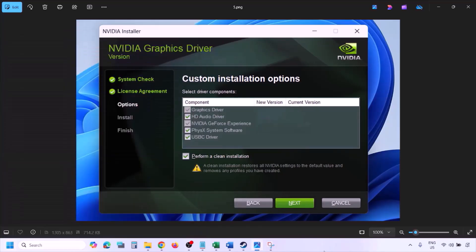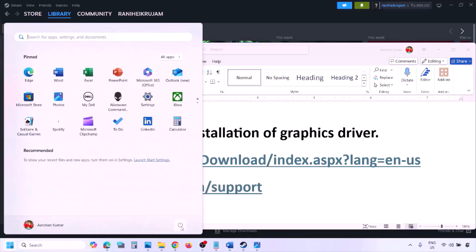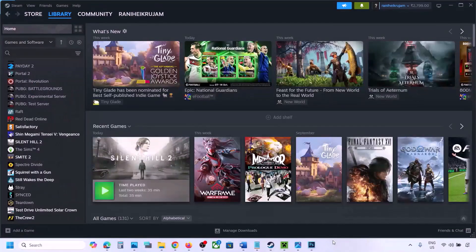Once the Nvidia driver installation is complete, restart your computer and then launch the game. For AMD card users, first uninstall the current graphics card driver, restart your computer, then go to the AMD website, select your graphics card, download and install the latest driver, restart your computer, and check.